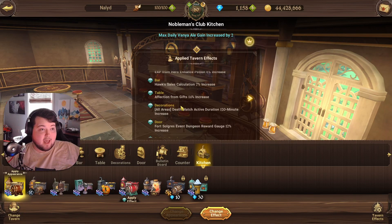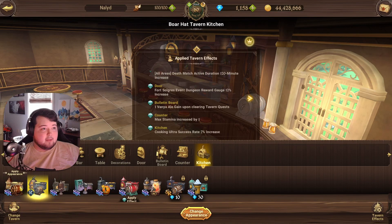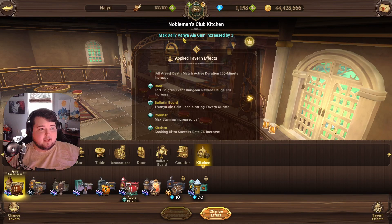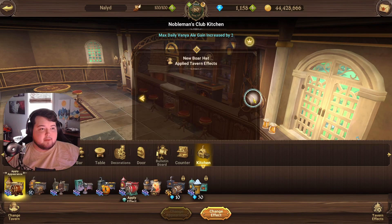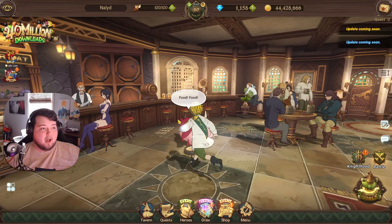With the new tavern, this is the first cosmetic set they're doing, so you want to make sure you grab it while you can. You can put all those cosmetics on, apply them, then come back and change some of your Season 1 cosmetics and stack them. For example, this one here gives max daily Vanya ale gain increased by two, and one of the Season 3 cosmetics — the kitchen set — gives one increase, so you can stack them for three total per day.